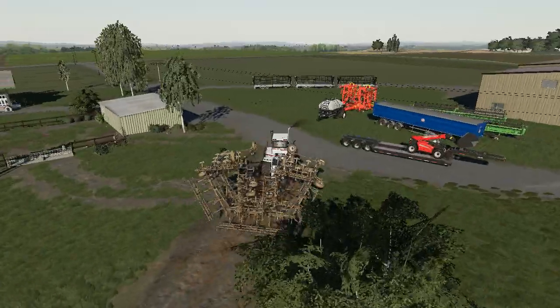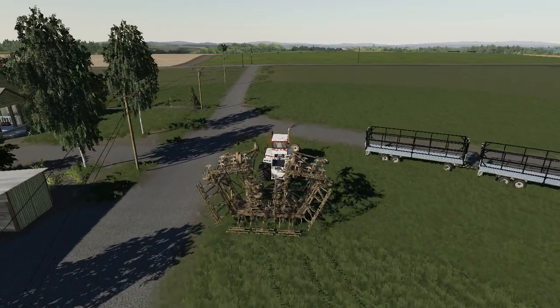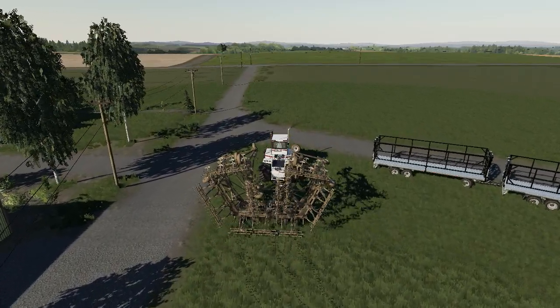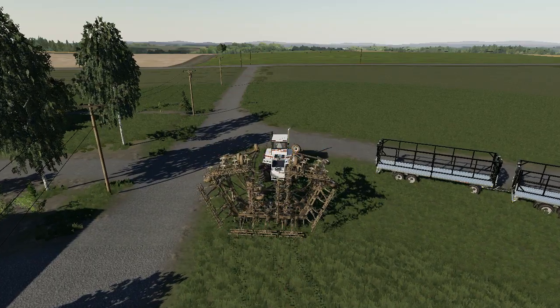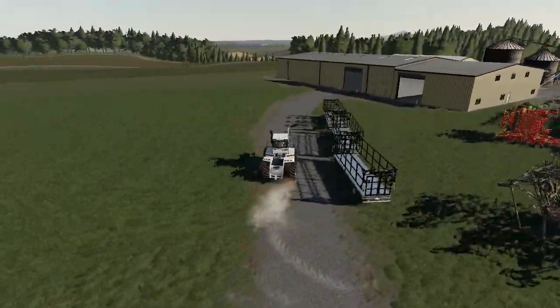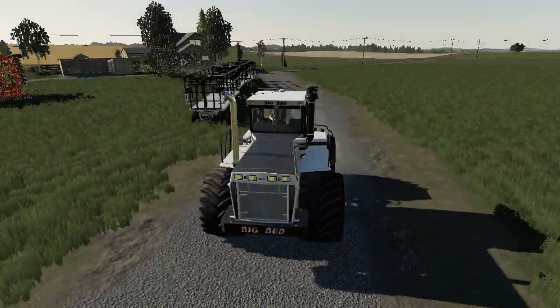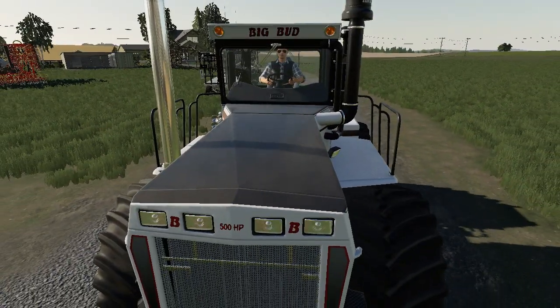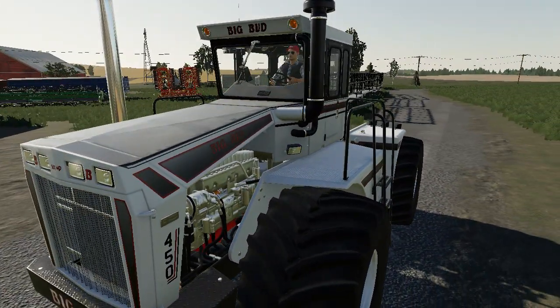We are just driving into the farm now - going to drop the cultivator where we found it earlier, just about here. Parking this Big Bud back up. It's unfolding - the dead spider is unfolding! Going to park this up now. Thank you so, so much for watching. Next video will probably be on this map or might even be a new game - Tourist Bus Sim, Fun Bus Sim, Bus Simulator 18. Thank you so much for watching, have an absolutely fantastic day, bye for now!